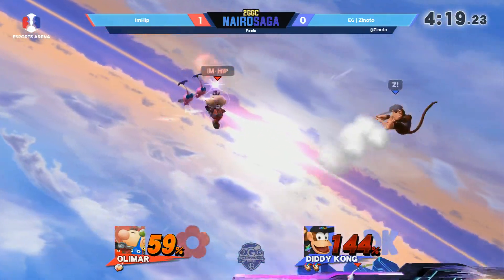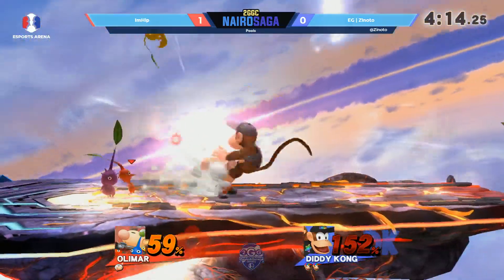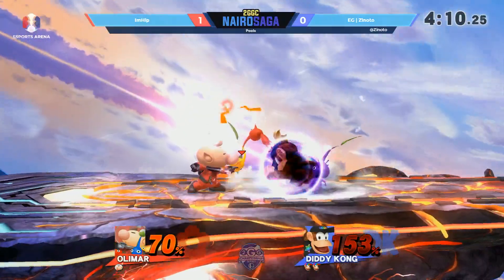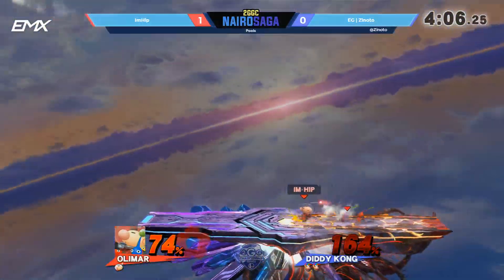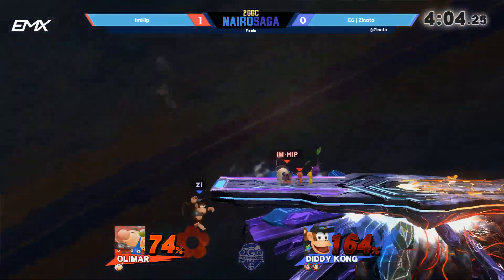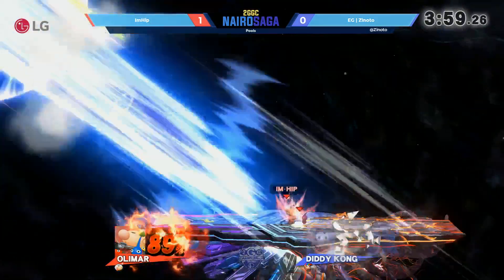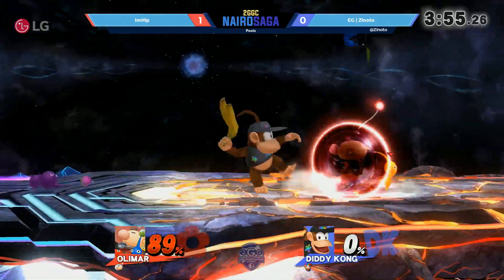I like what I'm Hip was doing though — throwing those Pikmin to give himself some breathing space, and the clink into those forward airs and just the aerial pressure that Diddy Kong was bringing. I'm Hip's looking for a kill opportunity — he has a purple Pikmin that he can use for a smash attack opportunity. Purple's next on the list; I see an up smash coming unless he wants to phase him out. 164 is quite the deficit to be in percentage wise. The forward smash gets the yellow Pikmin, closes it out, and just like that, we have ourselves an even game.